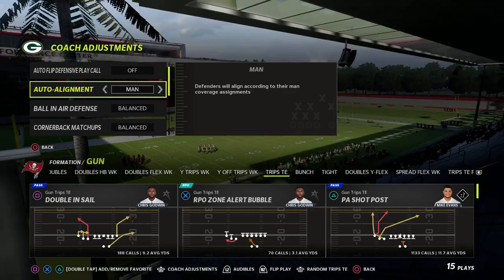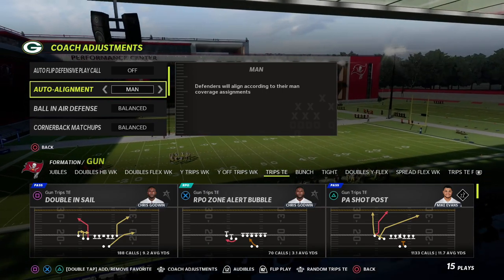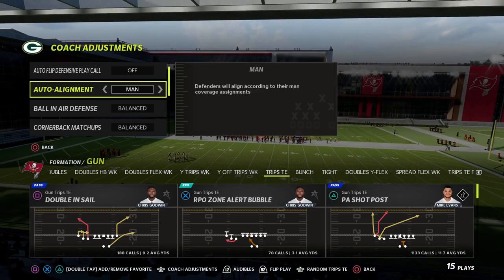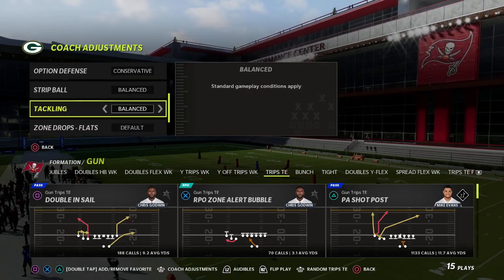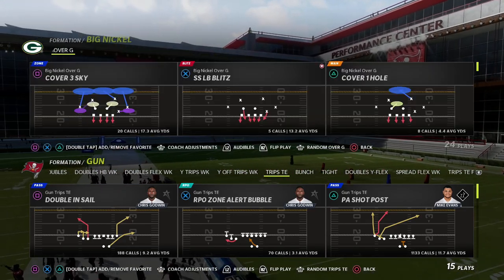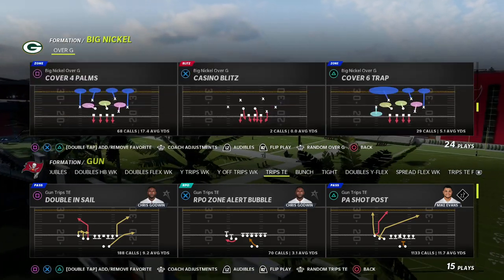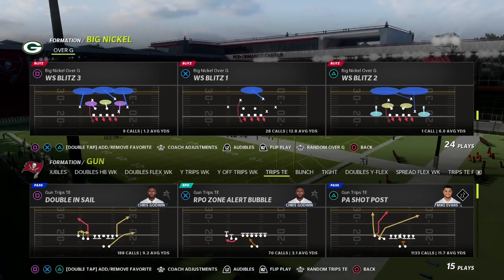For auto alignment when defending trips tight end, it's very effective to use man-to-man. Set the alignment option to man-aligned, set the defense to conservative, and that's pretty much all the pre-snap adjustments I like to set. From there, we want to come out in the play Weak Safety Blitz One.